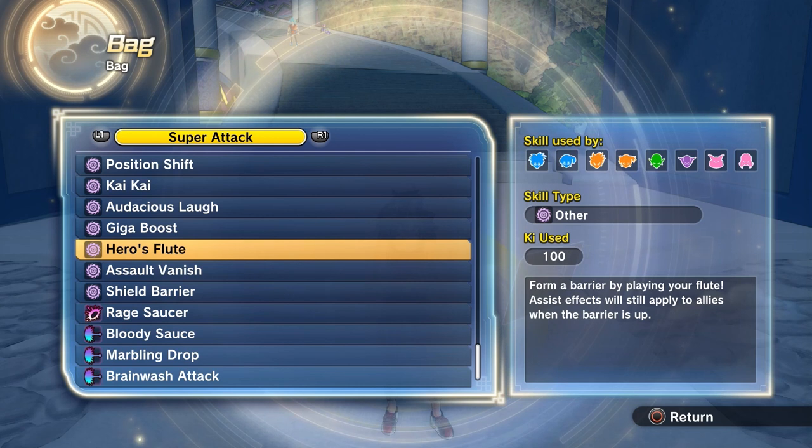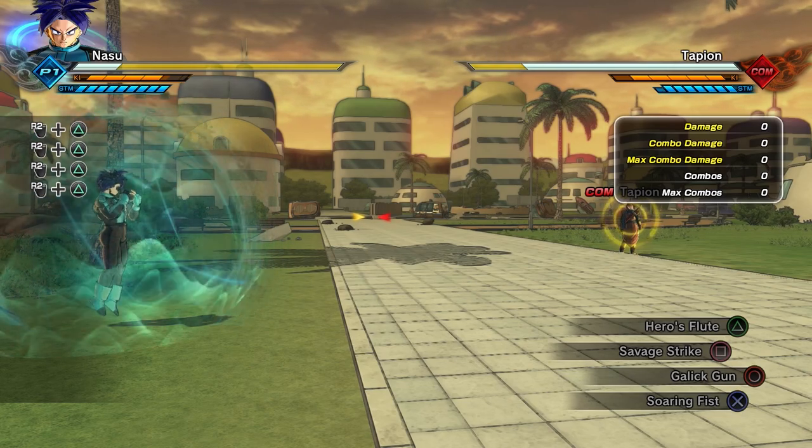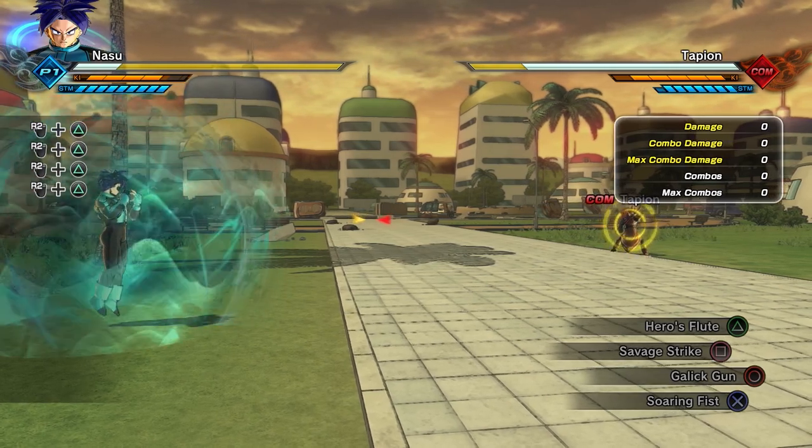Nice one, Dimps, cause this just paints the whole picture, don't it? Thank goodness I'm around. Anyway, Hero's Flute wastes — I mean — costs one bar of Ki to use.